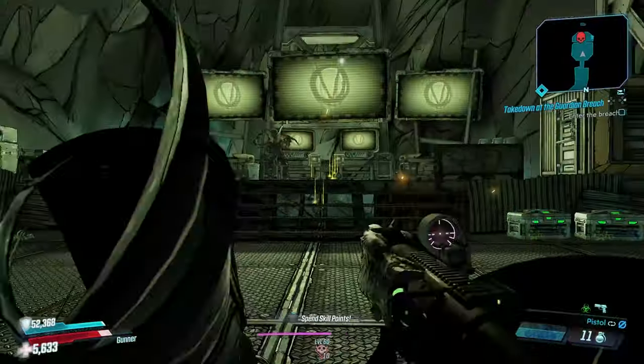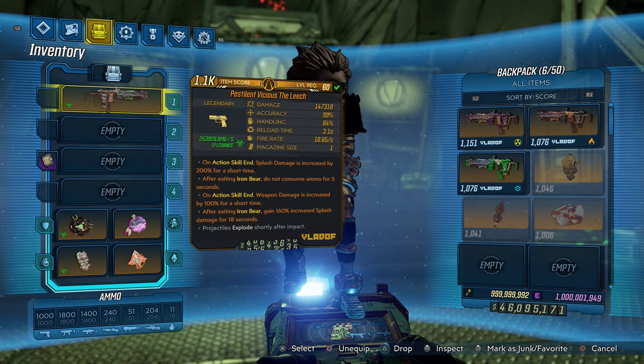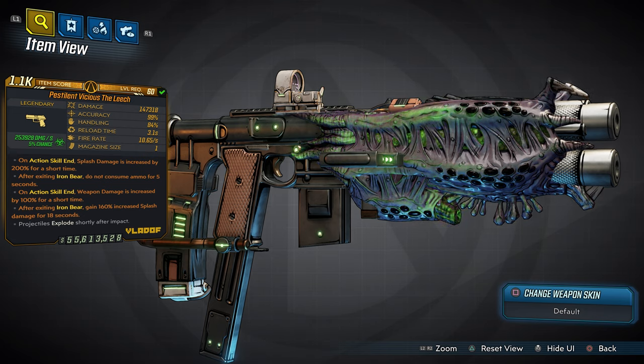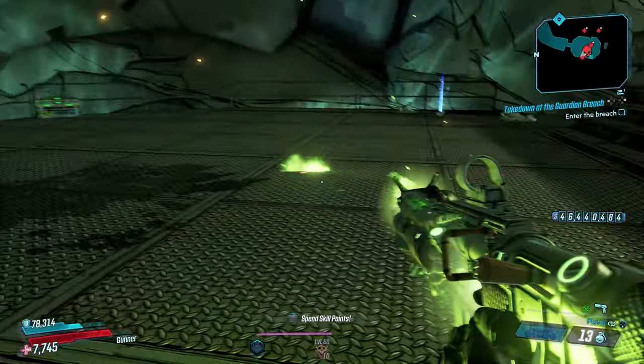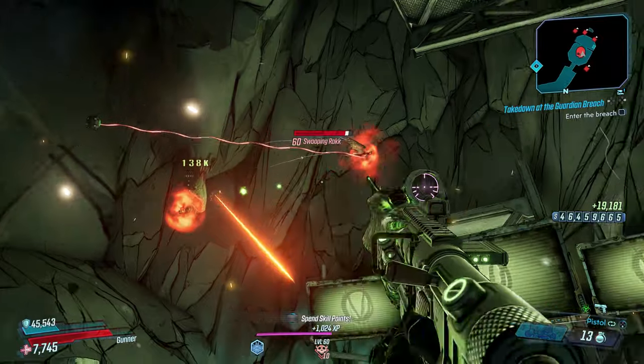You can still spec into the trees with your additional skill points. Now check this out — this is Moze's weapon. It's called the Pestilence Vicious De Leech. The Leech is so amazing because it puts your mind in that Poison Ivy realm — leech like seed, like vine, like roots, like trees. This weapon is all elemental with a primary of corrosive element. The reason why I did that is because of the Green Monster class mod built into this new class mod for Moze, which gives you extra corrosive abilities and stacks with all elemental effects.